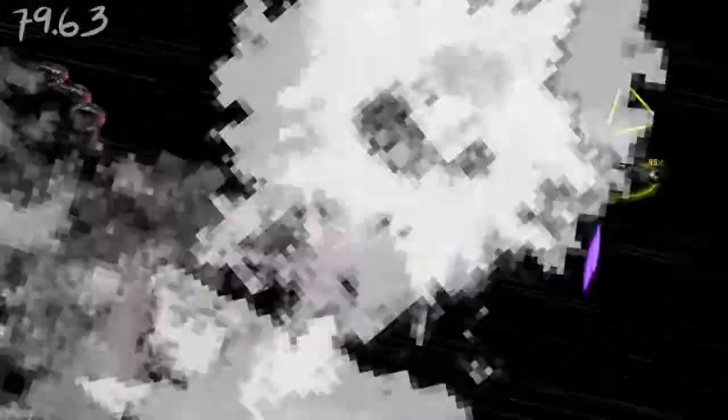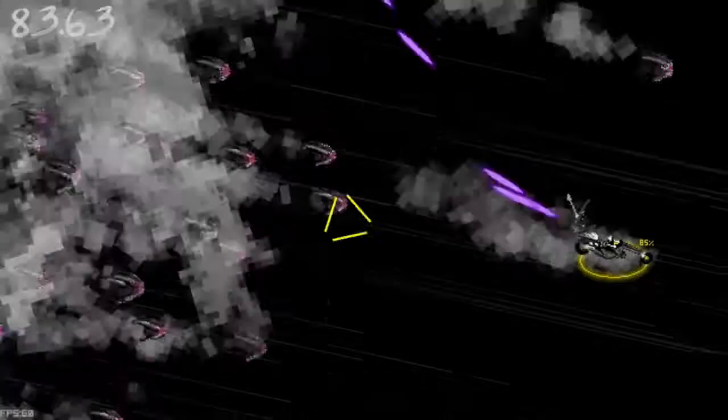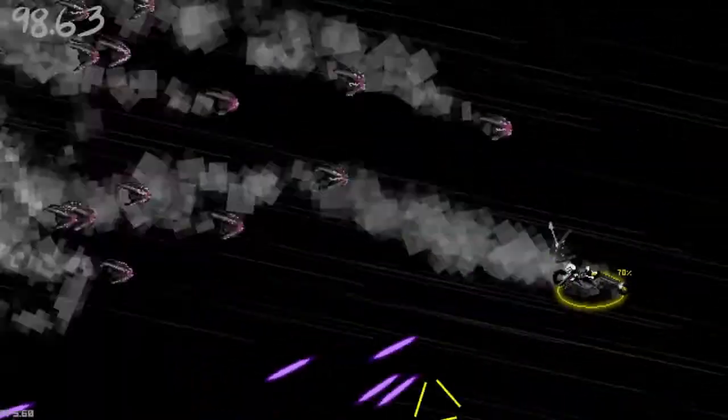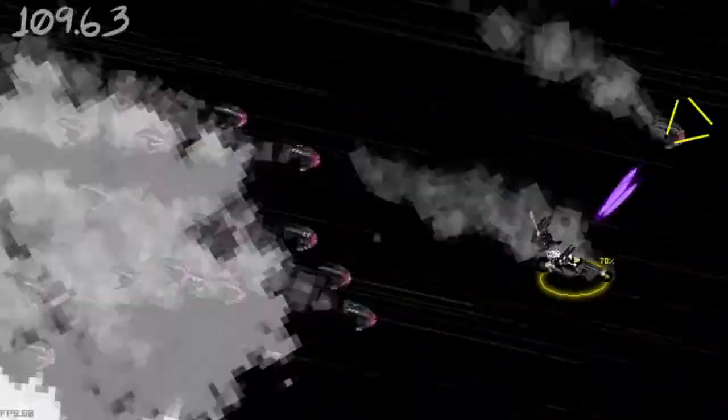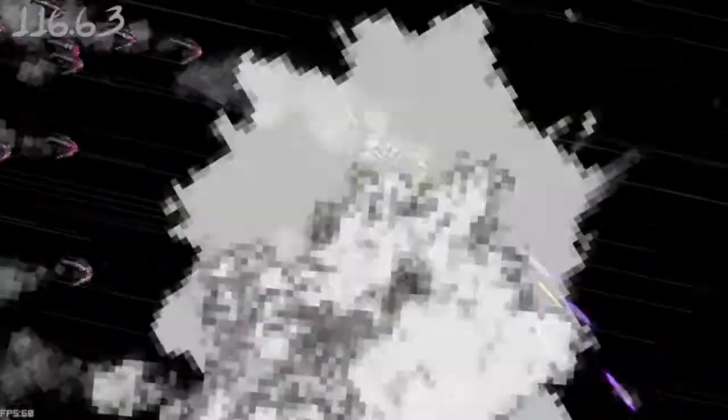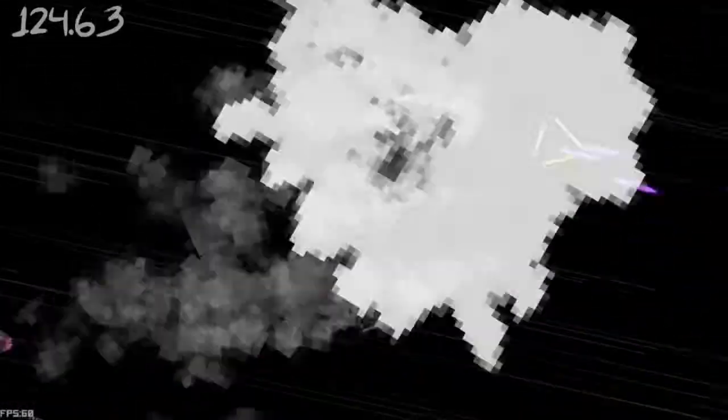Since there are no options to explore, let's start with the game. After starting, you're greeted by what I can only describe as EDM rock music and pixel art, which looks very, very smooth. Your character can be controlled with WASD and will shoot automatically. The only thing you have to do is aim and dodge. The enemies are some sort of tentacle eyes that just follow you from the left side to the right side.